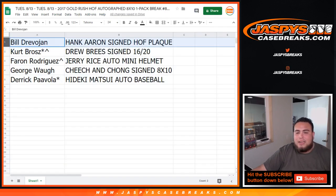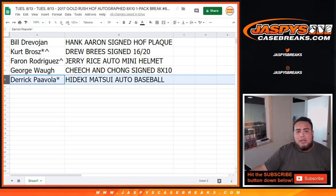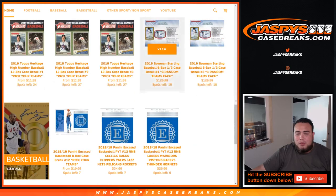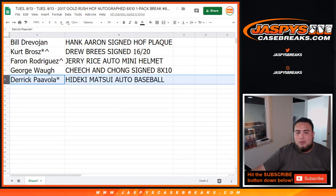Bill, you're going to get the Hank Aaron signed Hall of Fame plaque. Kurt, you're going to get Drew Brees signed 16 by 20. Ferran with the free spot in the break — Jerry Rice autographed mini helmet. George with the Cheech and Chong signed 8 by 10 — very unique. And Derek, Hideki Matsui auto baseball. All of you guys got something. I'll give you guys a trade window for the next five minutes if you want. This was 2019 Leaf Memorabilia Treasury, one box case break number three, random hit. Appreciate it, guys.